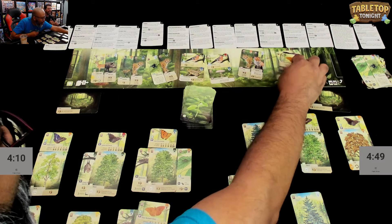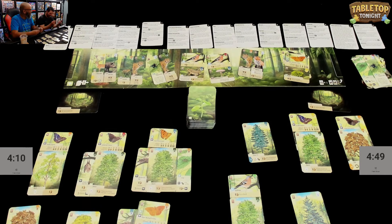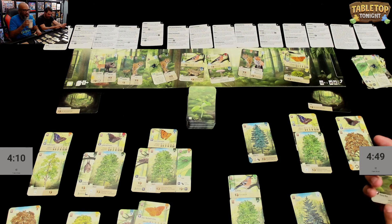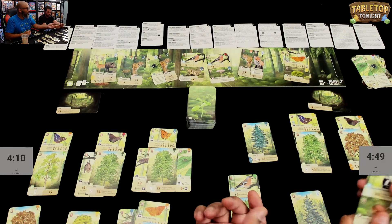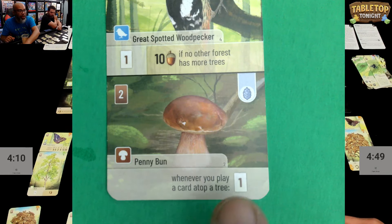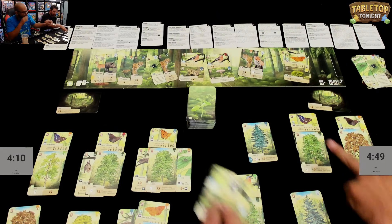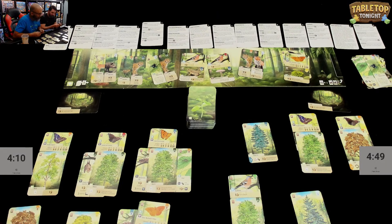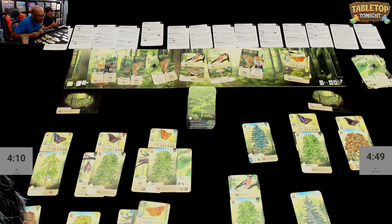During the timeout, Daryl asks about a mushroom card: if it's tucked underneath a tree, whenever you play a card on top of a tree from now on, you get to draw a card from the deck. Ruel confirms that's correct. Daryl wants to use this to fuel his butterfly strategy. Both players note they've both gone heavy on butterflies since they're free and easy to play under time pressure.